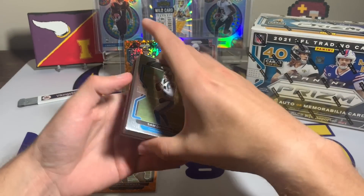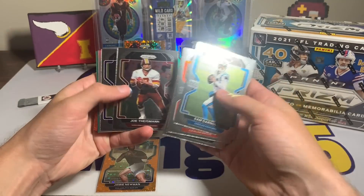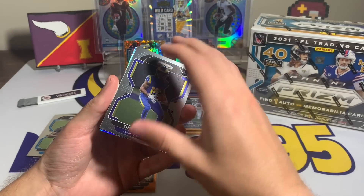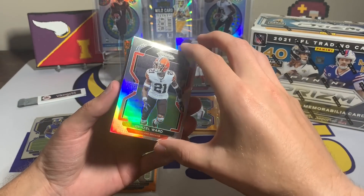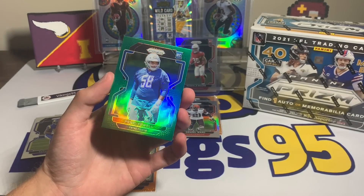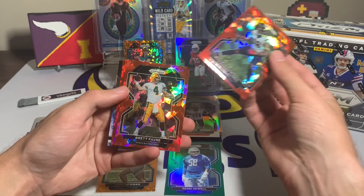First 12 cards I think are base: Sam Darnold, Denzel Ward, Hayden Hurst, Drew Sample, Amari Cooper, Bobby Wagner, Ty Law, Brandon Aiyuk, C.J. Henderson, A.J. Green, Artie Dalton, Joe Theismann. Then we get into the rookies — we have a silver. A Tutu Atwell, followed by sadly not a rookie — a Cleveland Brown, Denzel Ward with the silver. A Detroit Lion rookie, Penei Sewell — behind the Denzel Ward, the rookie green, nice looking card but just not who we're looking for. Behind that, Laremy Tunsil with our first red ice, and Green Bay Packer Brett Favre — nice, I wish he was in the Vikings uniform though.